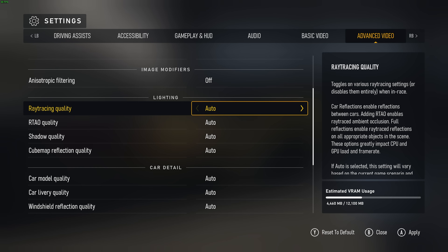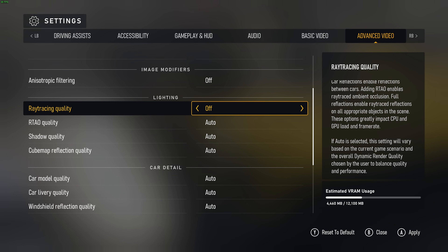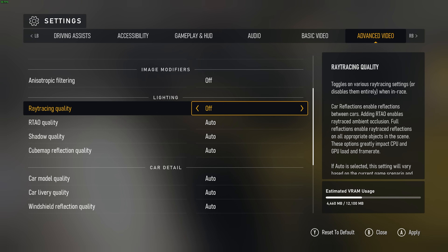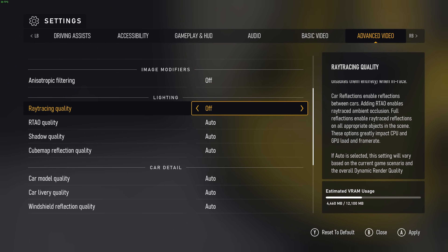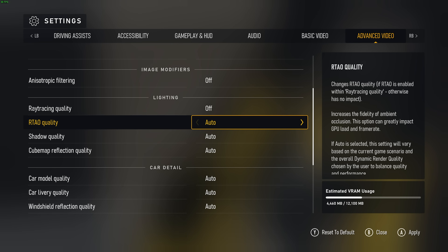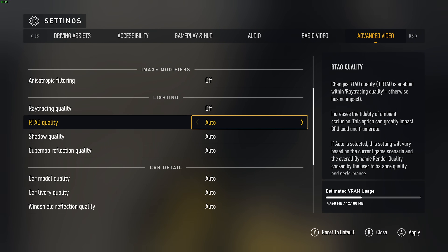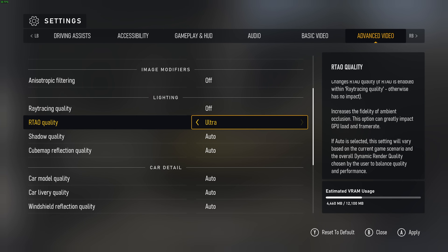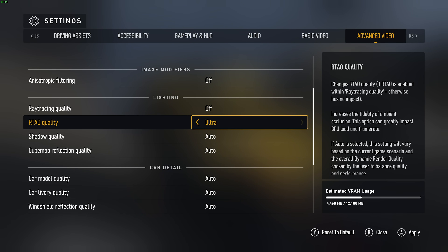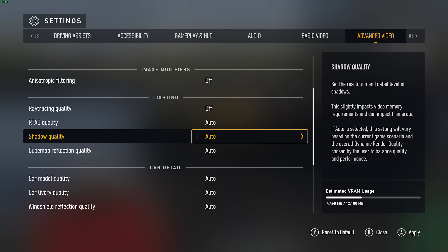Scrolling down to lighting — ray tracing quality, which we've already touched on. With any of these options turned on, you are going to tank FPS. Ray tracing is hugely taxing and requires modern graphics cards like any of the RTX cards from NVIDIA's lineup, or the equivalent from AMD or Intel. I'd recommend leaving this off. For RTAO quality, this option has no impact if ray tracing quality is already turned off, so we can skip over it.